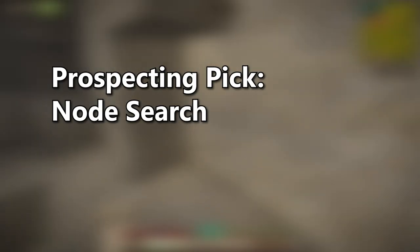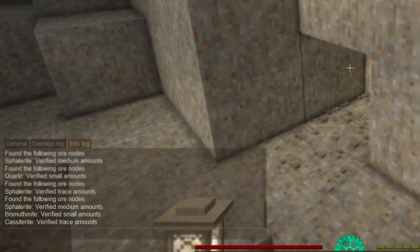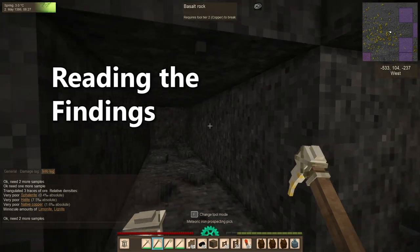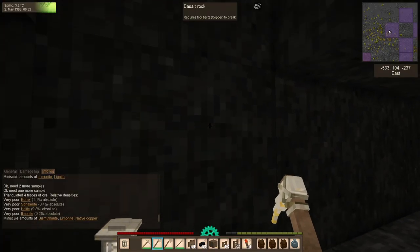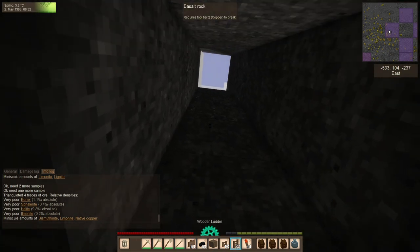Node search is range-based and specific. A reading with node search means that the ore it's reading is close — very close. A positive reading on node search means it's time to start triangulating to find the ore deposit. In density search, you'll see words like ultra high, very high, high, decent, poor, and very poor, followed by a number in parentheses representing parts per thousand. For the purpose of this video, pay attention to the words first and the numbers second.